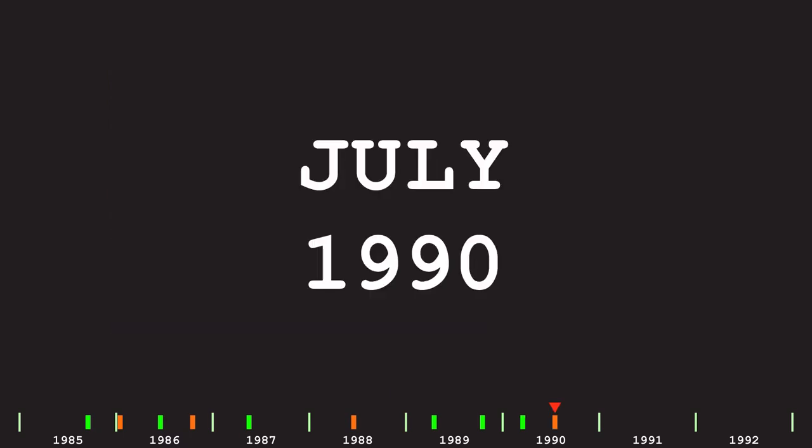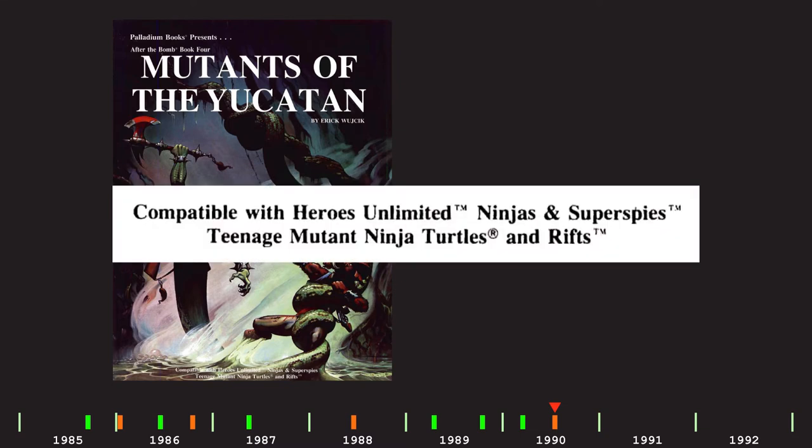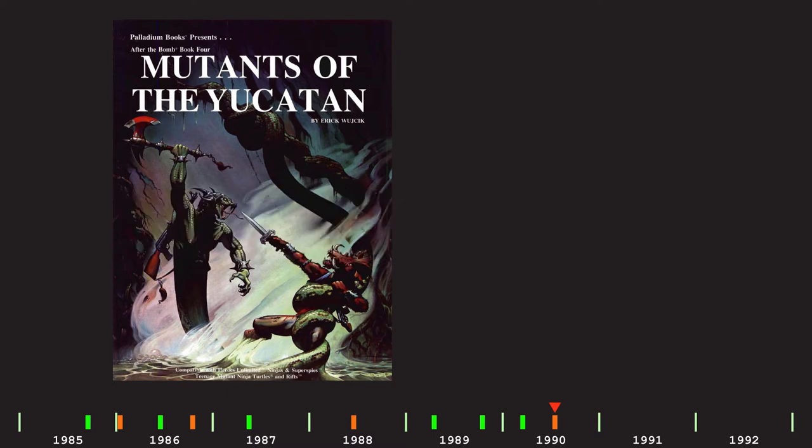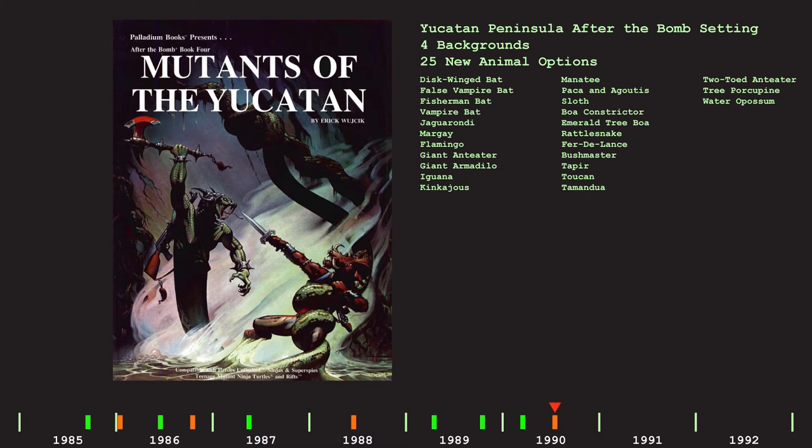And in July 1990, Mutants of the Yucatan, which notably is branded as After the Bomb Book 4 rather than as a TMNT supplement, and is just promoted as being compatible with Heroes Unlimited, Ninjas and Super Spies, Teenage Mutant Ninja Turtles, and Rifts. Another 48-page supplement, this time expanding the After the Bomb setting to the Yucatan Peninsula. It includes new backgrounds, 25 new animal options including four kinds of bat, some new skills, and all of the relevant persons, places, organizations, etc. of this new region.